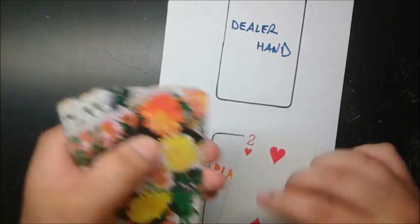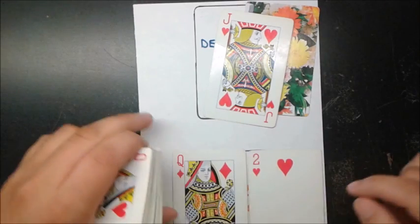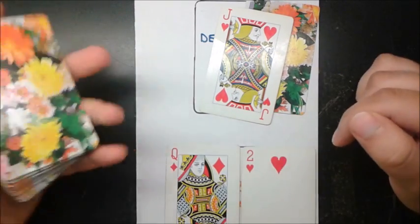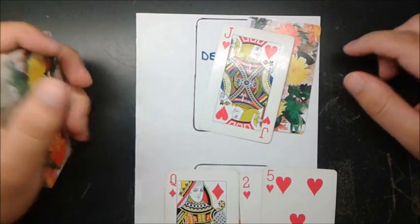Let's do one more round. I get a card, he gets a card, I get another card, he gets a face-down card. I have 12, so it's very unlikely I'll bust — the only way I'd bust is if I get a 10, giving me 22. I'll take a card. Let's say I'm now at 17, so I decide to stop.